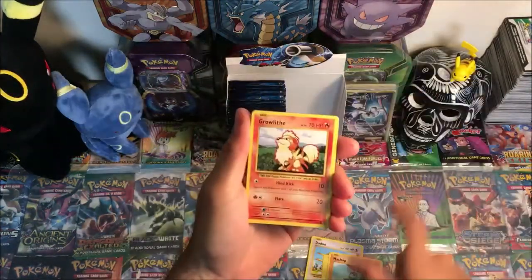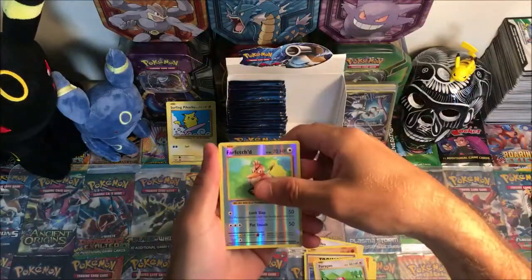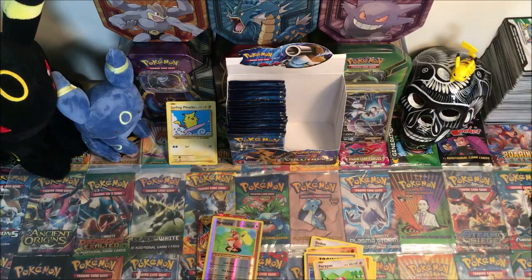Starting with Doduo, Pikachu, Machop, Growlithe, Onix — Surfing Pikachu is our first hit! Misdreavus, Potion, Farfetch'd, reverse rare, and a Mega Charizard EX — nice! That's what I like to see baby — three hits in one pack!